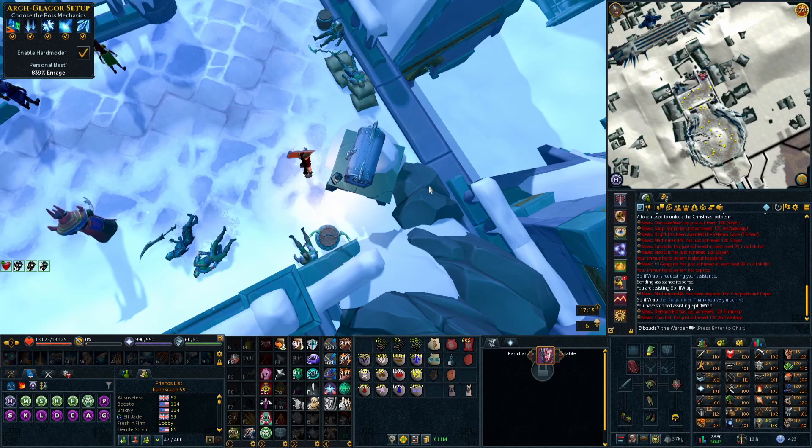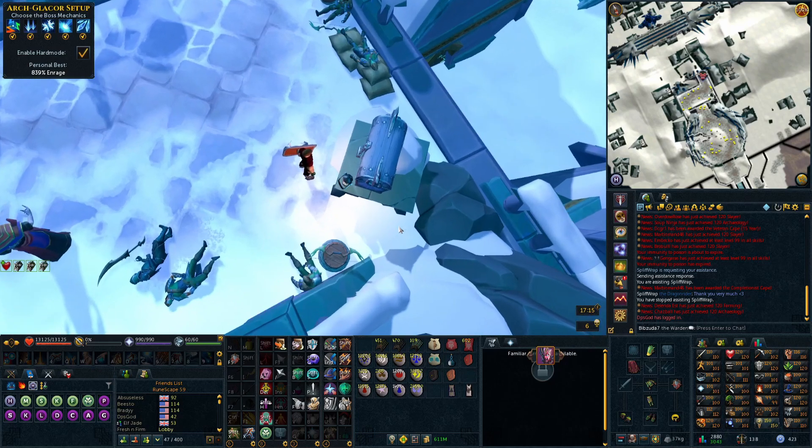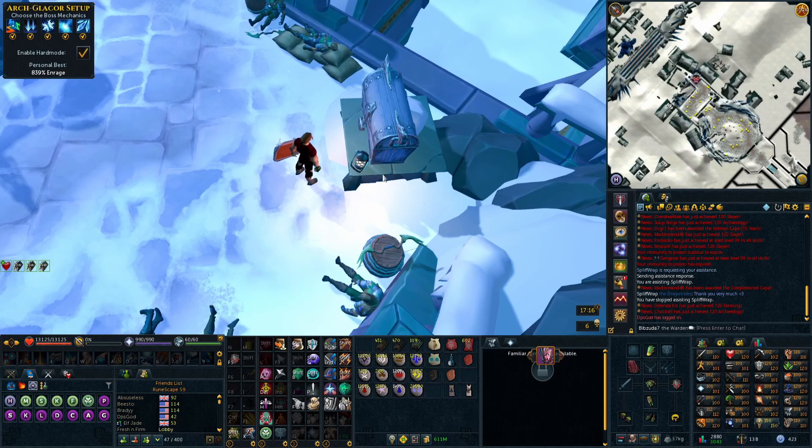Now streaking and pushing enrage higher will probably be the best method for getting uniques at Arch Glasor, which I think is definitely how it should have been the whole time. The most challenging way of taking on a streaking boss should be the most rewarding. At Telos, streaking is good for rare drops, but 2449% claims are technically best — and I think that's fine since 2449% is generally quite a bit harder than zero to 1000% streaks.